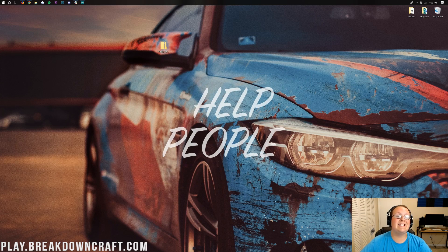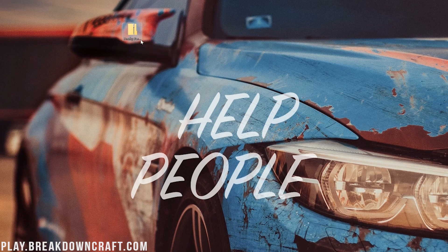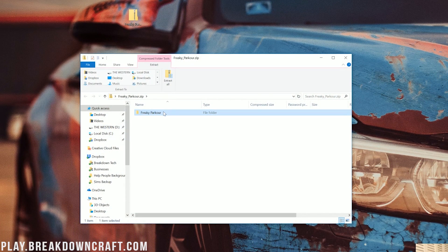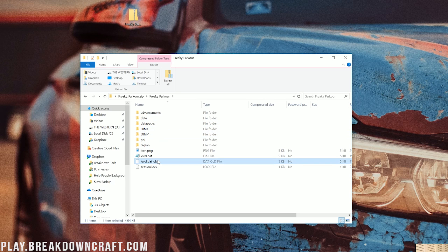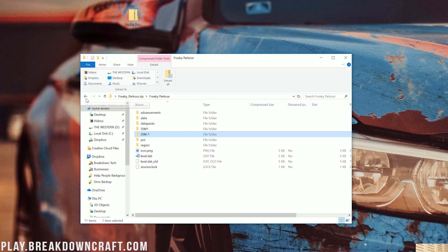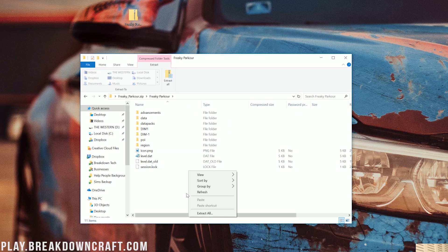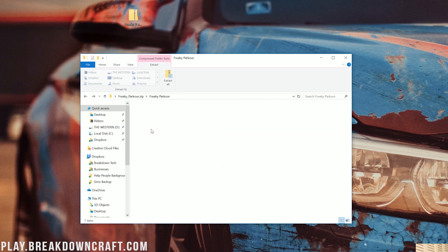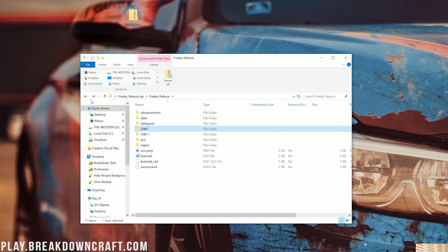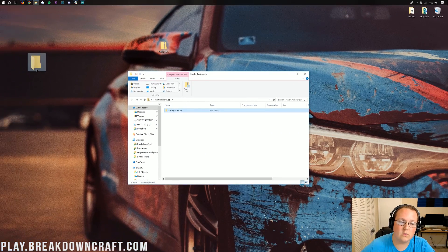Before we can install this map, we need to get it ready. You should have a .zip file — right-click on it and then click Open. Once you've opened your folder, you should have something called Freaky Parkour, or whatever the name of your map is. Double-click on that, and inside if you immediately see Dim1 and Dim-1, you're good to go. Click the back arrow in the top left and drag this to your desktop. However, if there's another folder inside, keep clicking until you see Dim1 and Dim-1, then click the back button and drag that folder to your desktop.